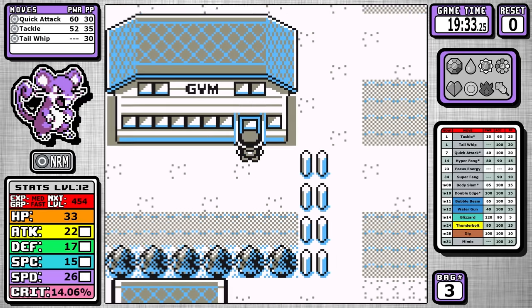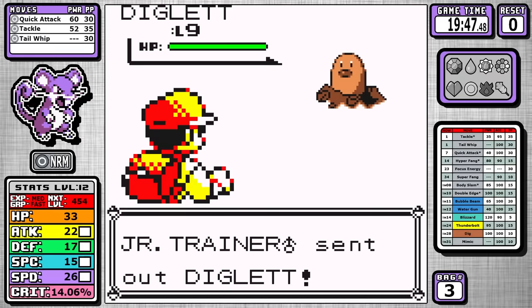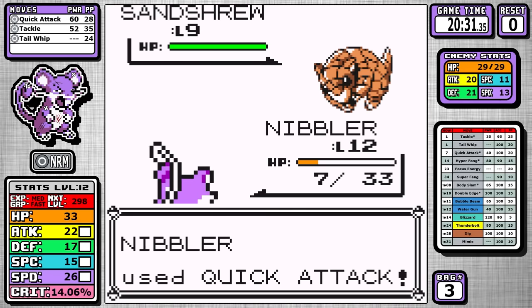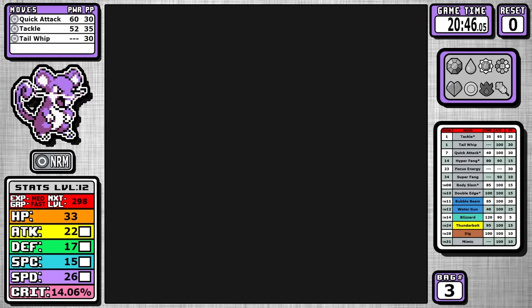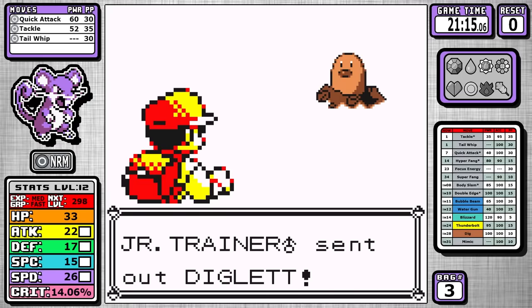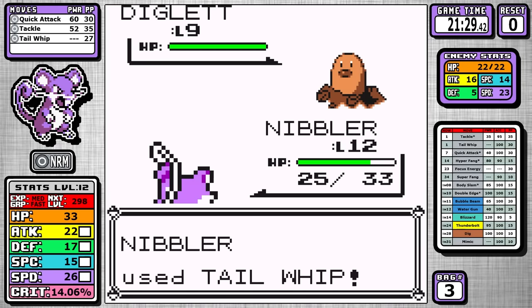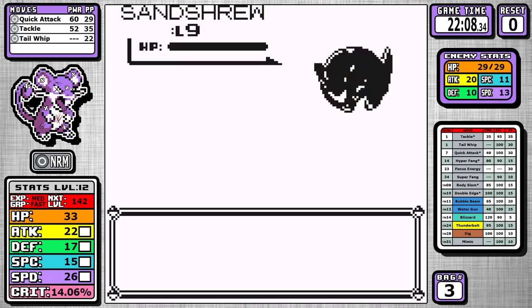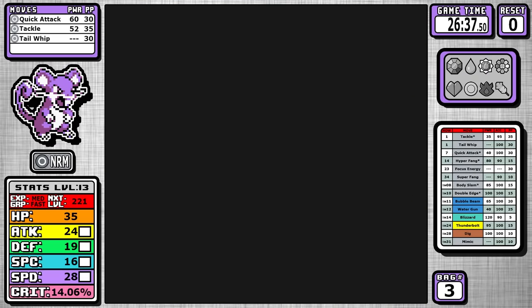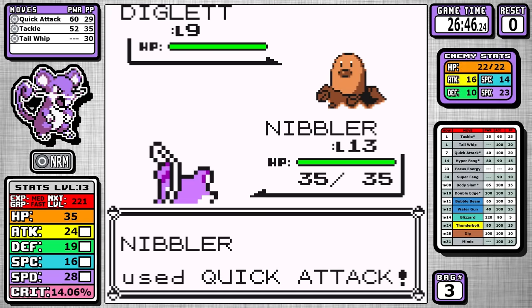Our goal here is to hit level 14 for Hyperfang, and this brings me to the next way that Yellow makes this part of the game easier. In Red and Blue, the Light Years Junior Trainer's Pokemon are a higher level, and the main annoyance is that Sandshrew has Sand Attack. In Yellow, it only has Scratch, and overall it makes this grinding process much faster and more consistent, since the AI can't just spam Sand Attack.